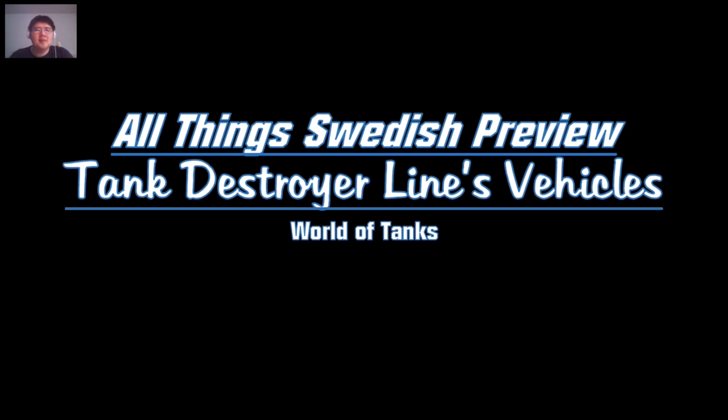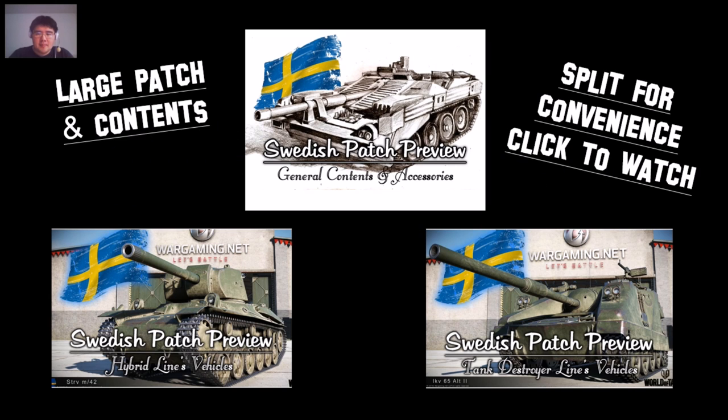We're getting a lot of vehicles — 21 or 22 — for two lines. One line is the hybrid line with light tanks, mediums, and heavies, and then this tank destroyer line. I've already covered all the general contents with the Swedish patch and talked about the hybrid line, so click on the pictures to watch. Today we'll finish up with the Swedish tank destroyers.